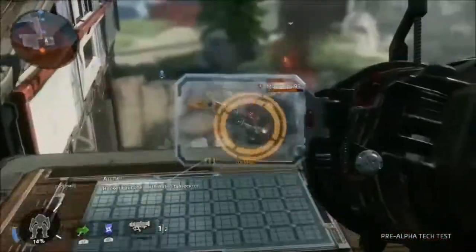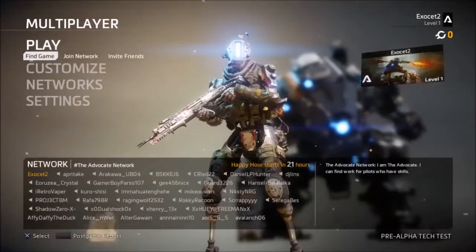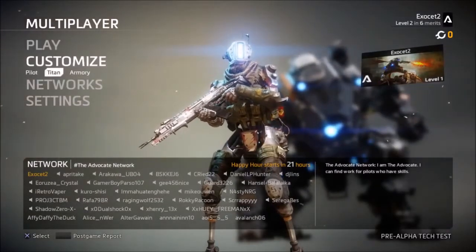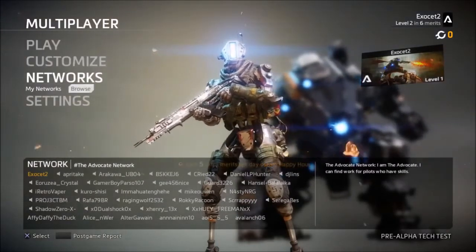For those of you who've played the first Titanfall, you already pretty much know what you're in for: fast-paced shooting, jumping around like an alien on a space station, giant mechs falling from the sky and punching each other in the chest.